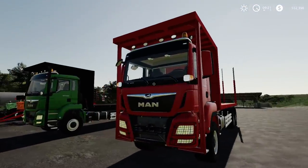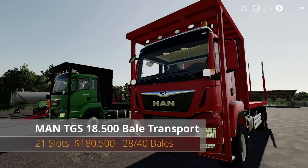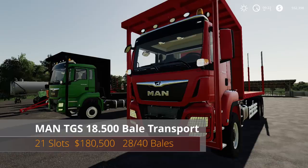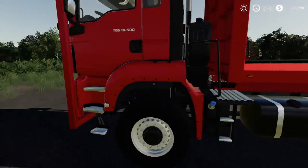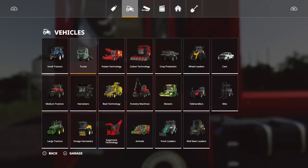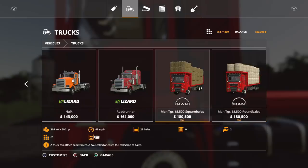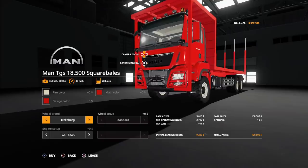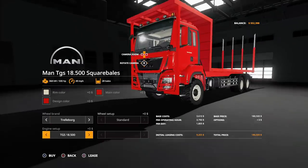The first mod is amazing — this is the MAN TGS 18.500 bale transport, 21 slots. It can hold 28 square bales or 40 round bales. In the shop there are two versions: square and round. It has 500 horsepower, you can change rim color, design color, and main color. Tire brands include Trellborg and Lizard. The turbo option brings it all the way up to 875 horsepower — a huge jump.